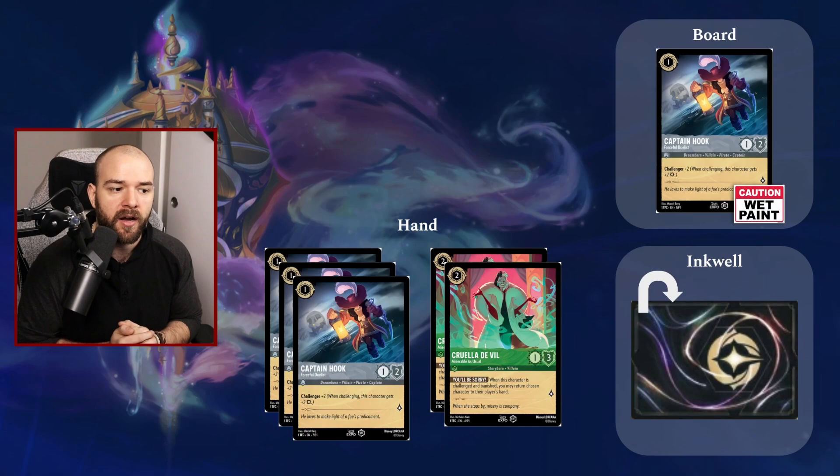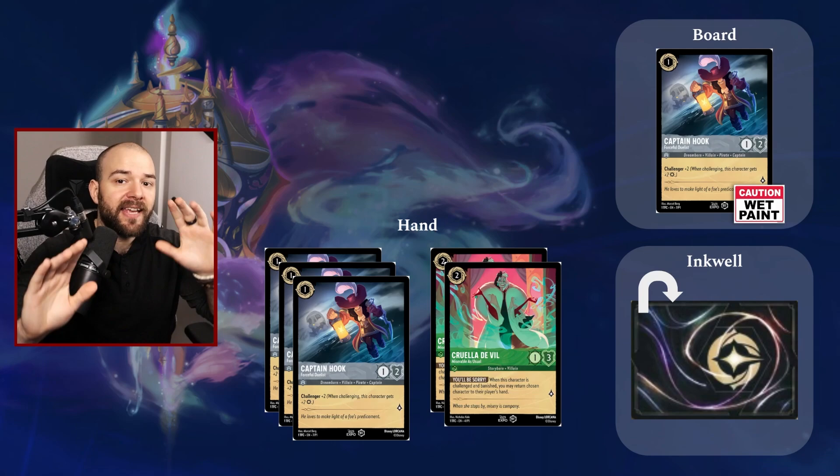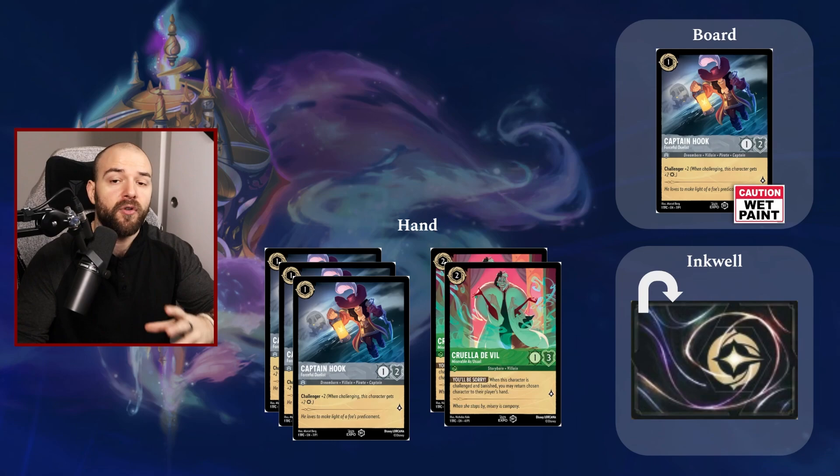After that, we're going to pay one to put our Captain Hook on the board. You don't have to worry about colors — all ink cards act exactly the same the moment they're in your inkwell. They don't have special abilities, they don't look for specific colors. All ink works for all cards. So we paid the one and put Captain Hook on board. Captain Hook cannot do anything the turn he was played — you have to wait for the paint to dry. So we've put a card in our inkwell and played a card — we're out of actions, so we pass the turn to our opponent.